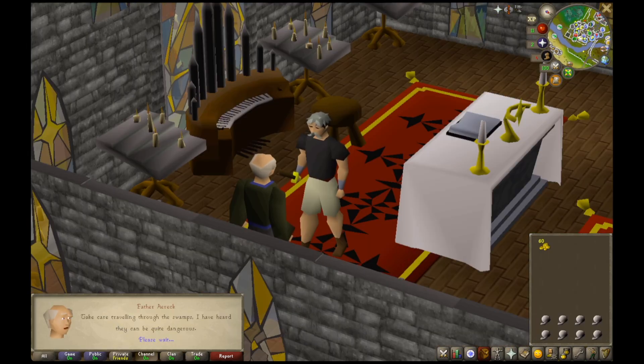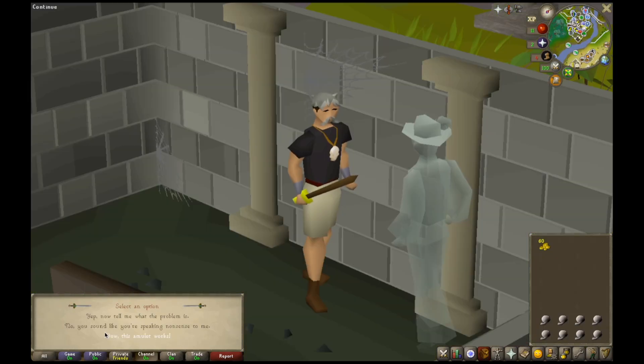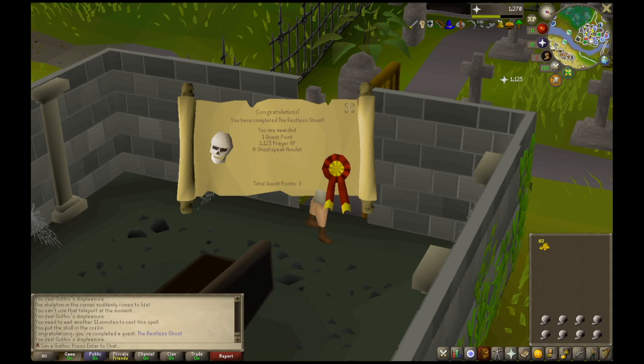I know exactly what I need to do for prayer to get it out of the way for a little while. I'll speak to this old dude, I'll speak to this old dude's mate, I'll speak to this dead guy, and then that will restore my faith in god — and now we don't have to worry about going into the wilderness for a fair few levels, which is good.